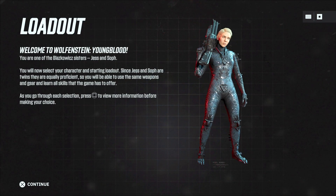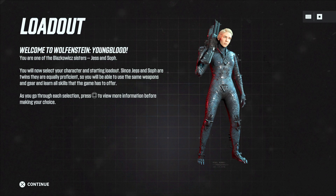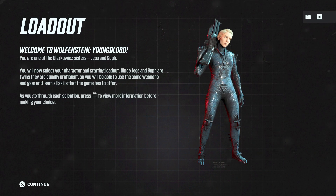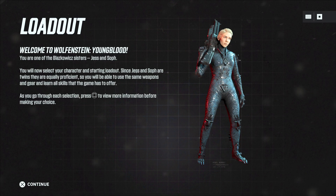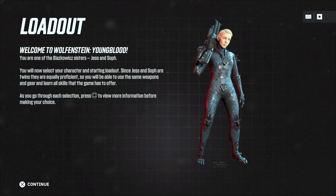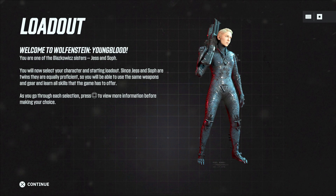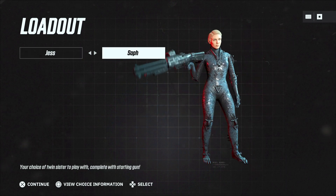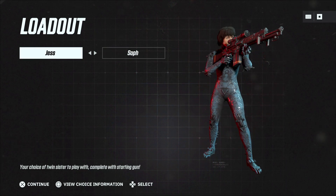Welcome to Wolfenstein Youngblood. You are one of the Blazkowicz sisters — Jess and Soph. You will now select your character and starting loadout. Since Jess and Soph are twins, they are equally proficient, so you will be able to use the same weapons and gear and learn all skills the game has to offer. As you go through each selection, press square to view more information. Alright, we have Jess and Soph — let's go ahead and play as Jess.